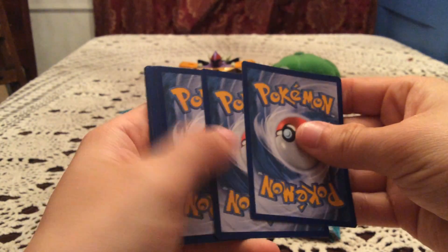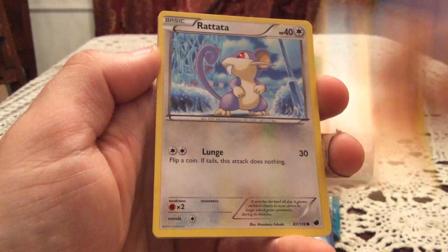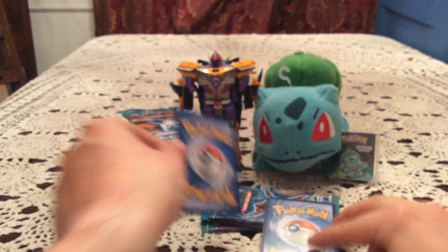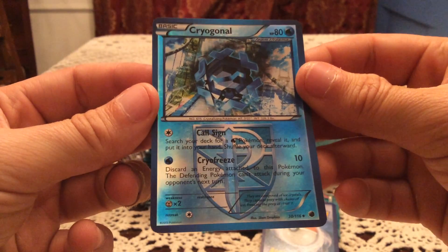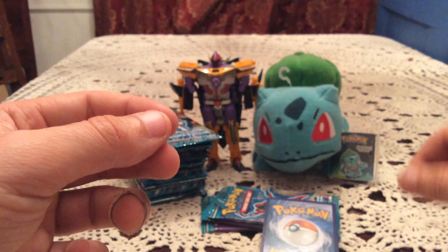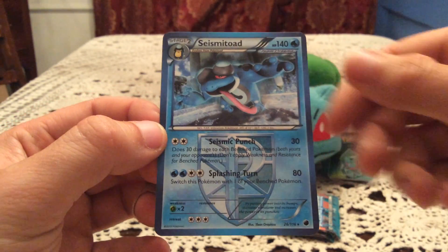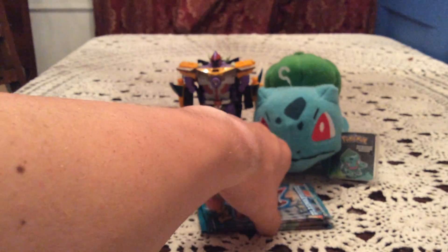It's pack number six. We have a Mankey, Vanillite, Dino, Makoeta, Rattatat, Team Plasma Badge, Superior Energy Retrieval, and Palpitoad. Reverse holo - Cryogonal! That is an uncommon. I feel like there's a set with two Cryogonal in it - I think it's Noble Victories, where one's an uncommon and one's a rare. I think in this set it's just the uncommon Cryogonal, but either way that is a duplicate. The rare - Seismitoad. One of the cards I need in reverse, so two packs in a row where we get the rare of a reverse I need.